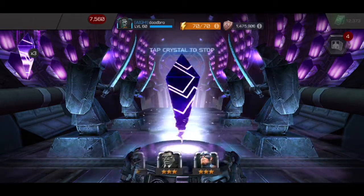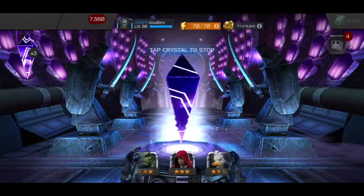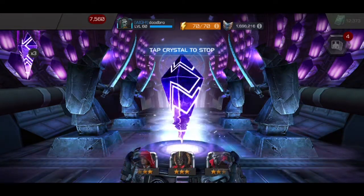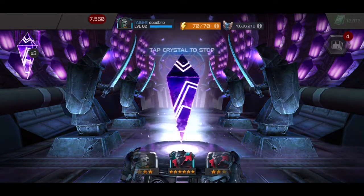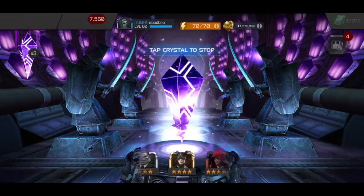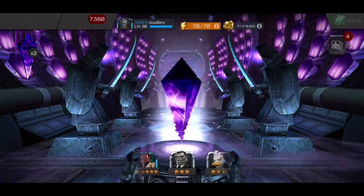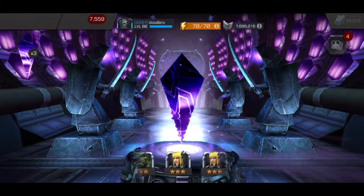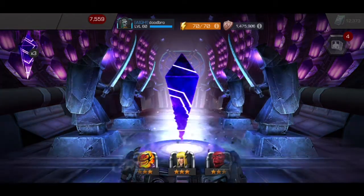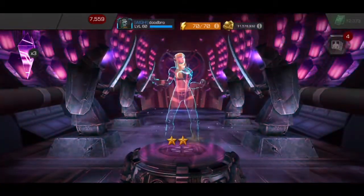But yeah, who else is in here? We got Morningstar in here too — I actually don't have Morningstar as a 5 or 6-star, so she'd be good to get. Hela can do some decent, pretty good damage with Odin, I'd take her. But let's tap the second one here — it'll be slowing down and landing on just a 3-star Magic, unfortunately.